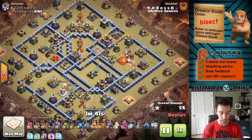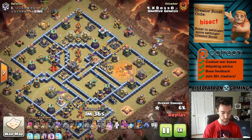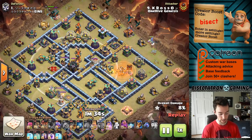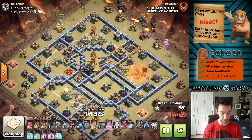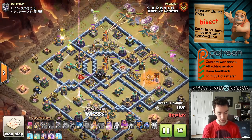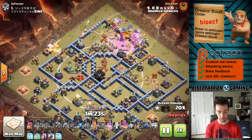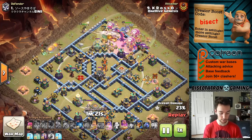They're still working. This first one I really like and it's utilizing pretty much all air troops. The idea here - not trying to lure out the ground CC. I think the king might get in range possibly, because you'll see here in just a moment there's going to be the use of a wall breaker to kind of open things up for the heroes, but the main idea of this first attack here is taking out the